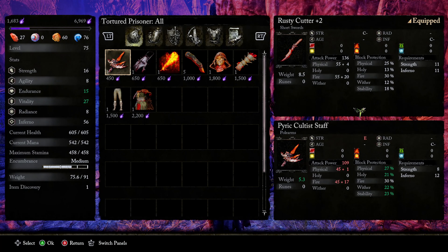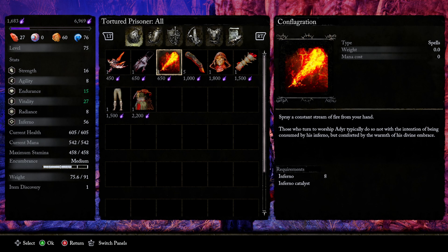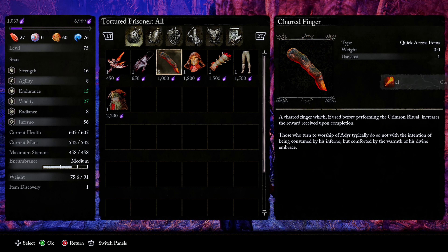Once you've exhausted her dialogue, you can talk to her and access her shop — sell, purchase, and talk. She has some really good items for sale, including the Pirate Cultist Staff, which is great if you go Inferno, and a Cultist Catalyst that's definitely worth picking up if you're running an Inferno build.